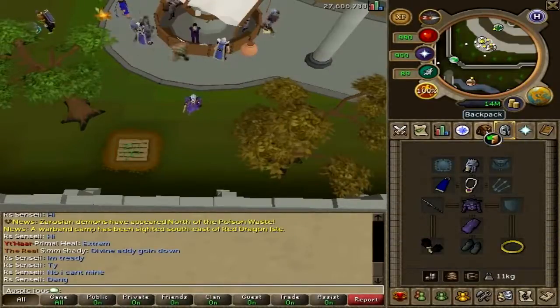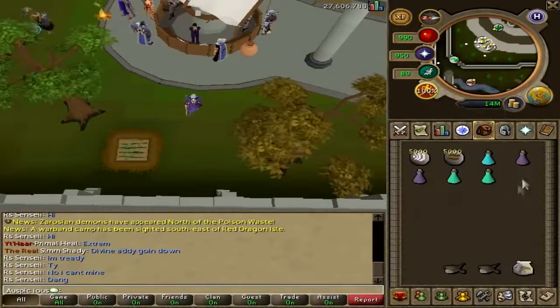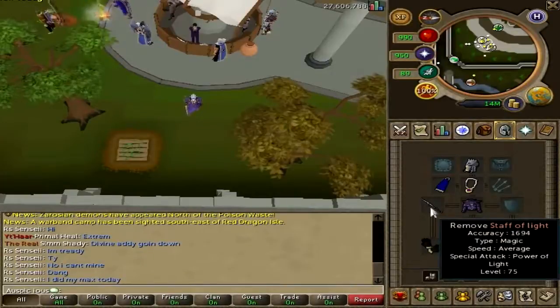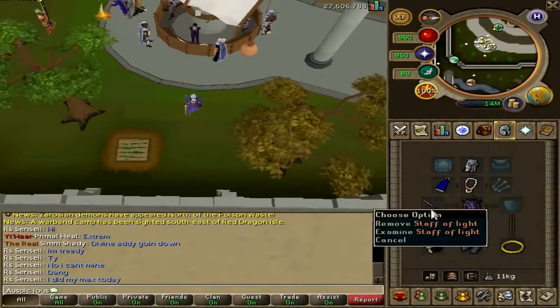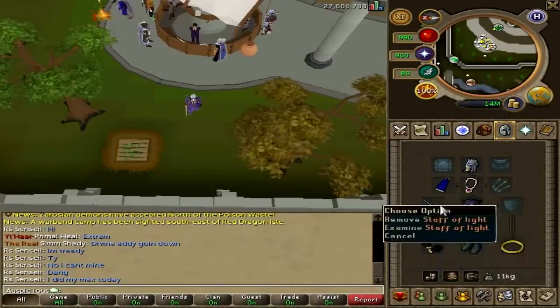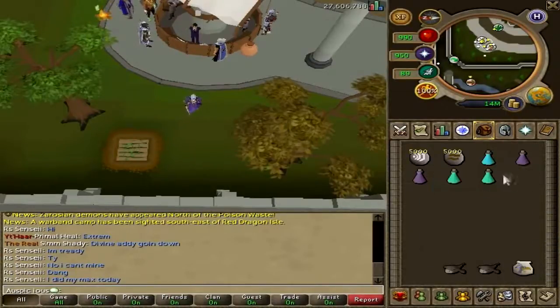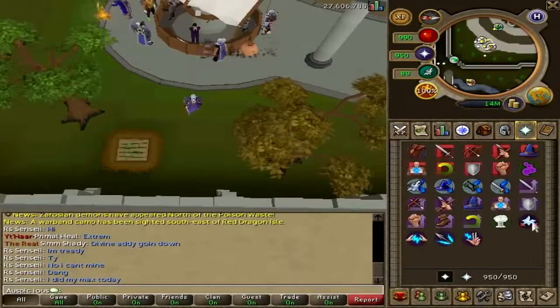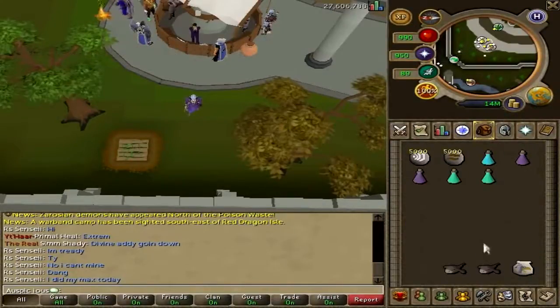I've got Super Antifires, which can be replaced with a normal Antifire potion. If you don't have Super Antifires, I'd probably recommend an Antifire Shield with a wand — an Abyssal Wand or Staff of Light. Fairly cheap but very good. I would honestly go for a Staff of Light and just take the extra damage using a regular Antifire. I've got a couple of prayer pots to replenish prayer points, and a couple of food. I've got Soul Split so I can get my health back that way. I'd recommend a Bunyip Familiar or a Unicorn if you have them.